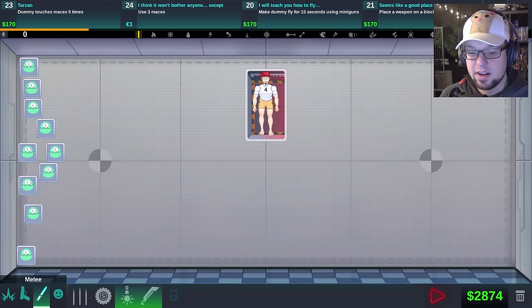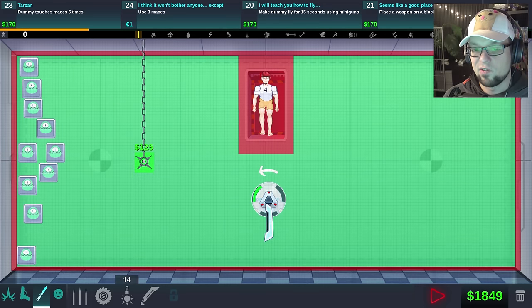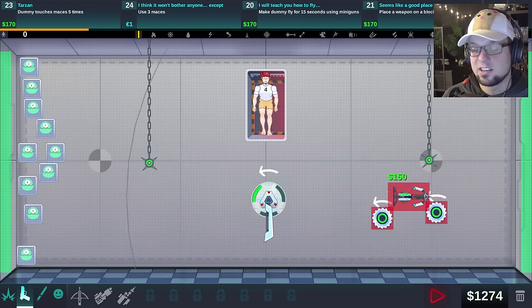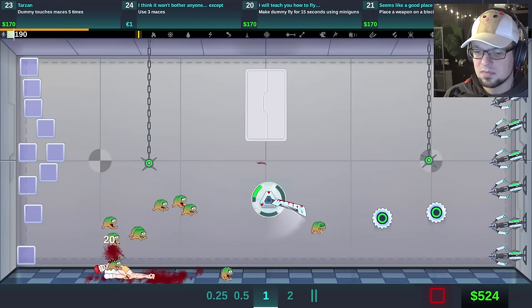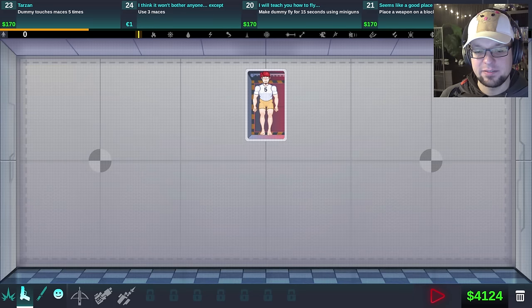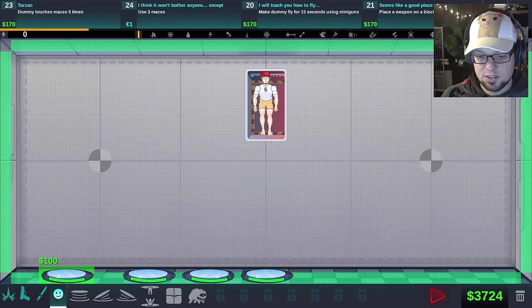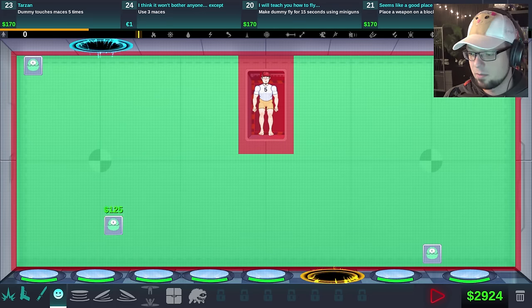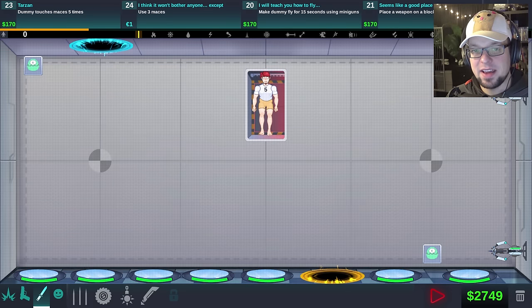We have an axe — I like that. And a mace. I'm just gonna put one over here and one over there, and while we're at it put some guns in there because we still have money left. I did enjoy the crossbow more — as cool as the shotgun and minigun are, the crossbow is a lot of fun. The axe, other than that, was completely useless. Let's go: dummy touches mace five times. How about some jumping platforms that just fire him around as best they can? I still want the portal — the portal was pretty cool. I'll have some monsters for good measure and the crossbow — I just love the crossbow so much.